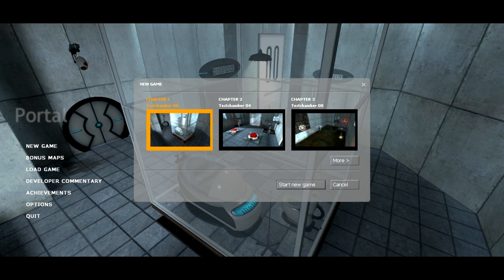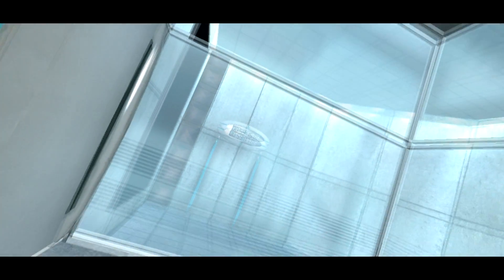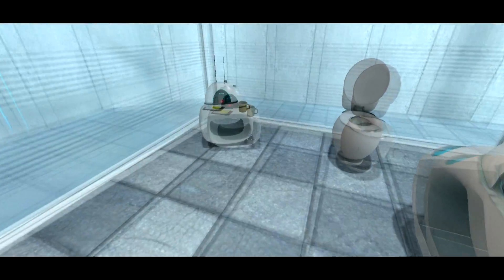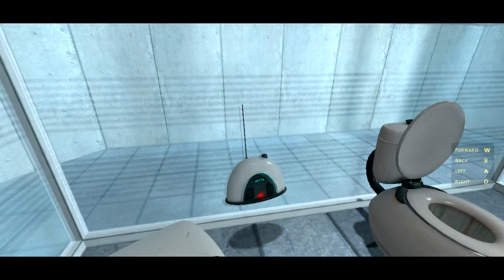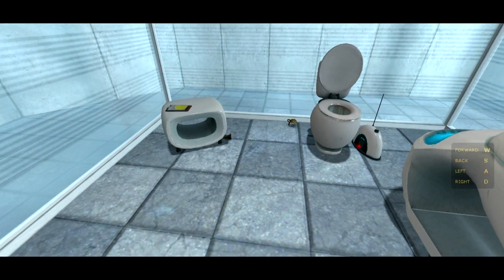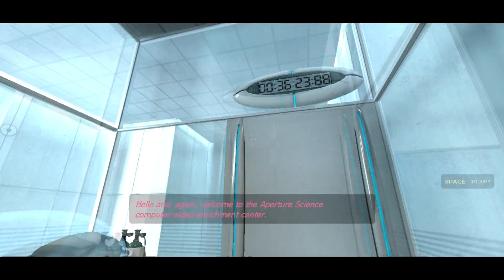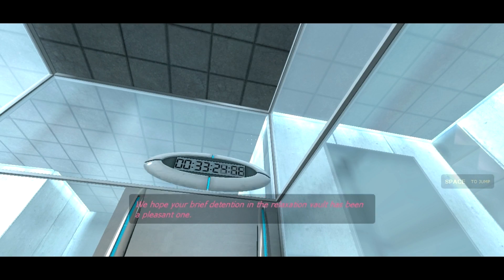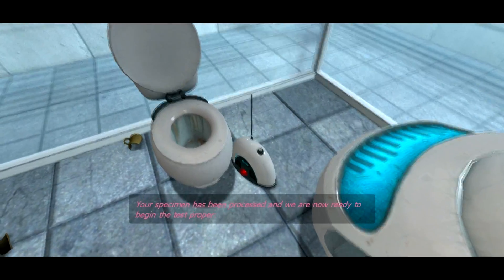So let's begin. Chapter 1. I'm up. Hello, and again, welcome to the Aperture Science Computer Aided Enrichment Center. We hope your brief detention in the relaxation vault has been a pleasant one. Your specimen has been processed, and we are now ready to begin the test proper.